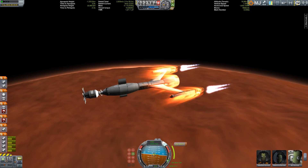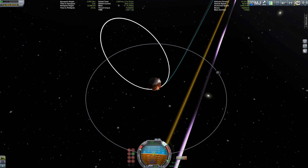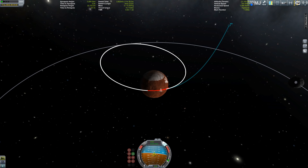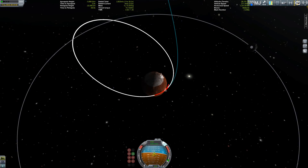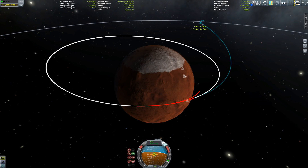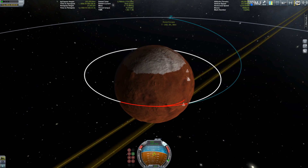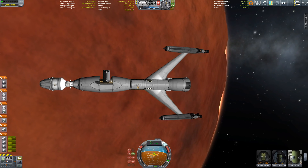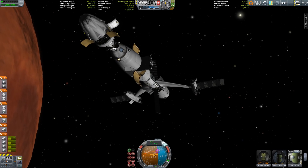I also used some airbrakes — actually intended for something completely different — but they work here too, so why not. The Trajectories mod is jumping around all over the place, so it's basically just suggestions rather than a valid orbit calculator. I've read that Ferram Aerospace Research makes predictions much more precise. But we have our stable orbit.